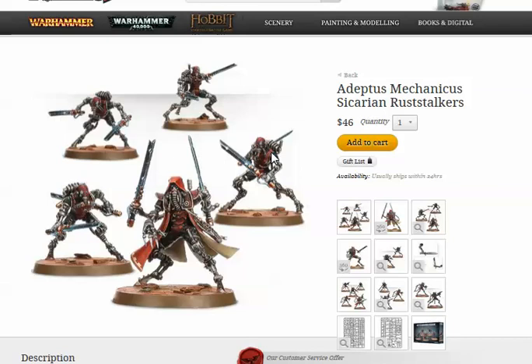You can swap out the Cord Claw and give them two Transonic Blades instead, which I think gives them an extra attack. Their base attacks are two, the leader gets three. So three attacks plus one on the charge — four total. Pretty awesome. The Princeps can also take a Prehensile Data Spike, which is Haywire at Initiative 10. Not too bad.